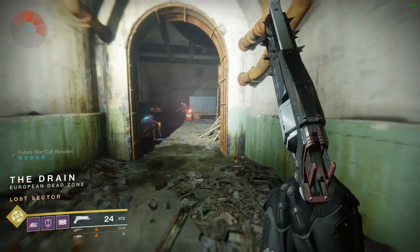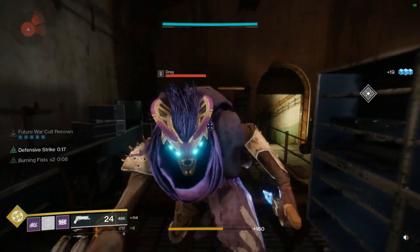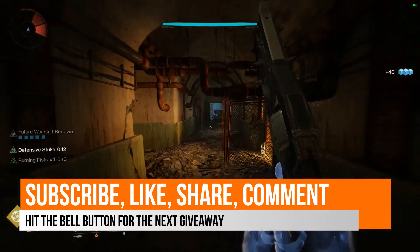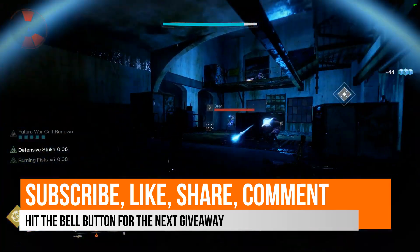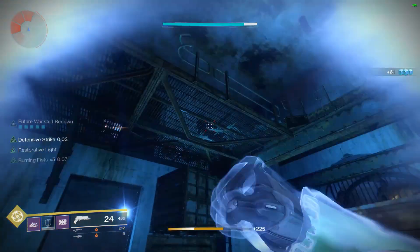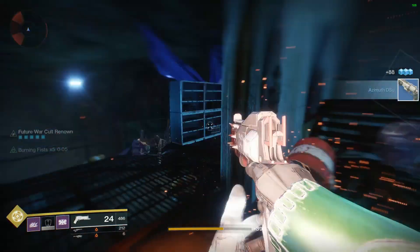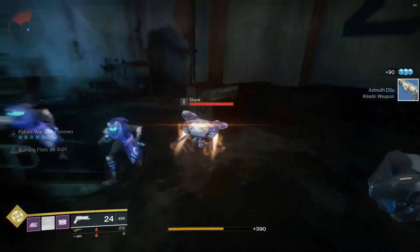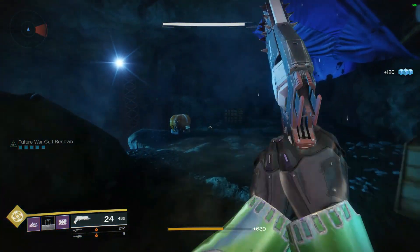Sorry guys for the speed and quality of the video — I'm going to a wedding on Friday so I don't have time to make a script. As you can see, we cleared those enemies without any problems, and we've still got that overshield from the first kill. We are not taking any damage whatsoever, and if we do we get the health back with a melee kill.